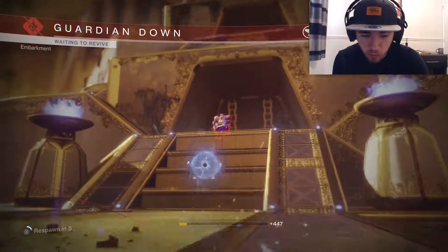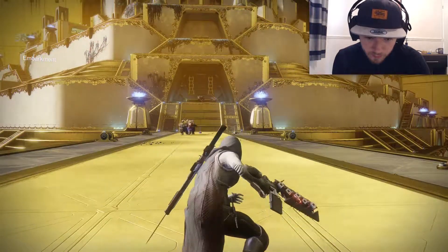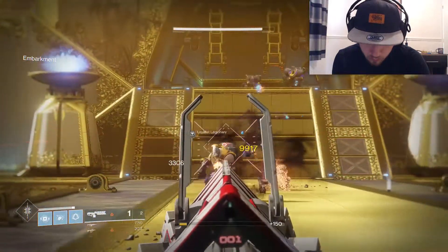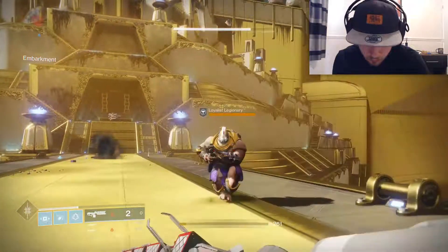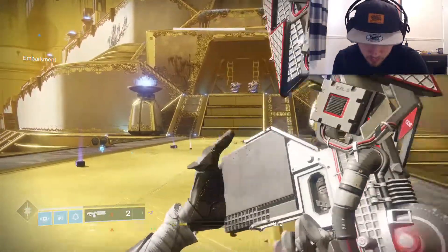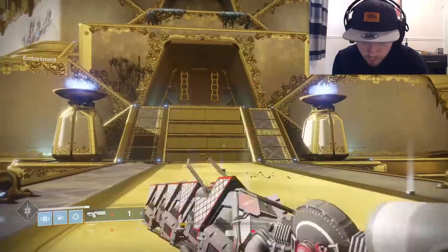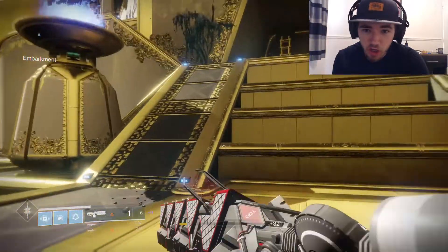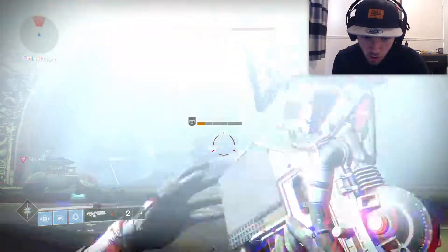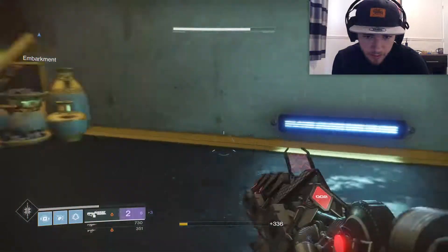The enemies drop power heavy ammo, so collect all of it — it's precious. If you die here don't worry, because some guys up top are annoying. Don't miss out on any of this heavy ammo — grab all of it. Now we have full Sleeper Simulant ammo.